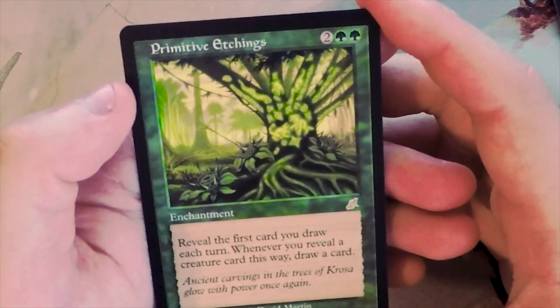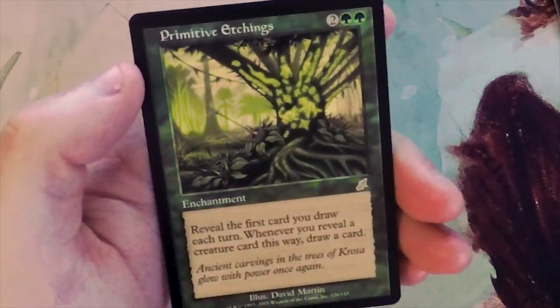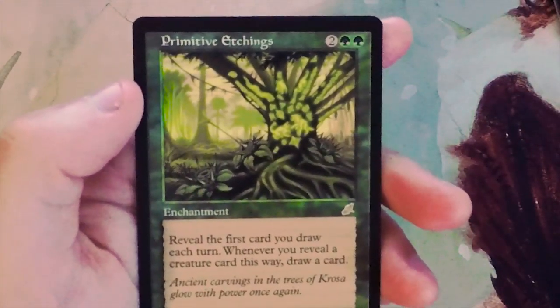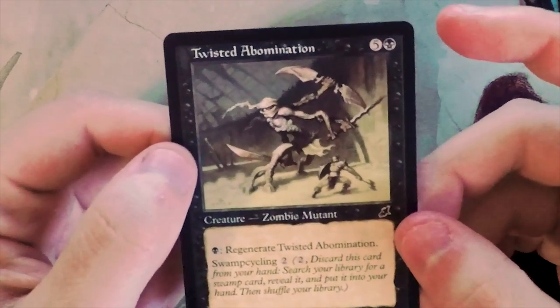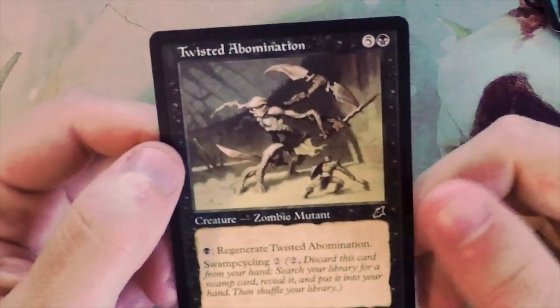Our rare is Primitive Etchings - two and two green for an enchantment. Reveal the first card you draw each turn; whenever you reveal a creature card this way, you may draw a card. A card draw engine for green is always good, but at four mana I'd much rather just be playing a creature.